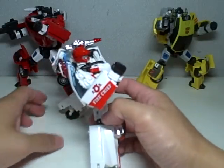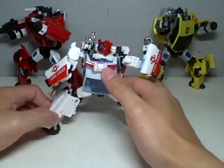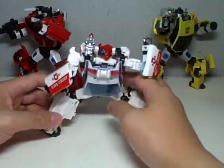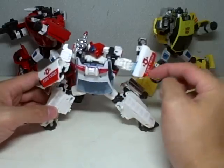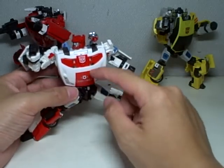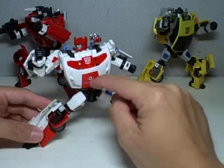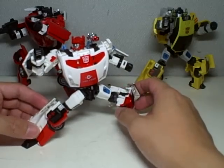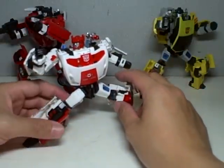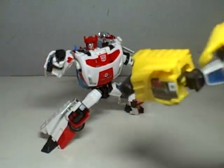Just a bit of detail on this figure — you can see up here he's got a siren, which is the same mold as the one with Ratchet and Prowl, the Henkei version. It says 'Fire Chief' right there on his chest. It's very accurate to the G1 figure, except the G1 figure has a little bit more stylized Fire Chief design. It's got a red and white color tone, and an Autobot symbol just like with Sideswipe.